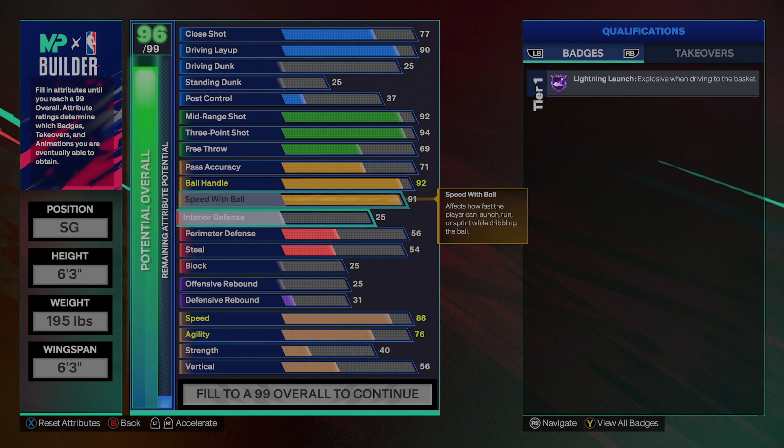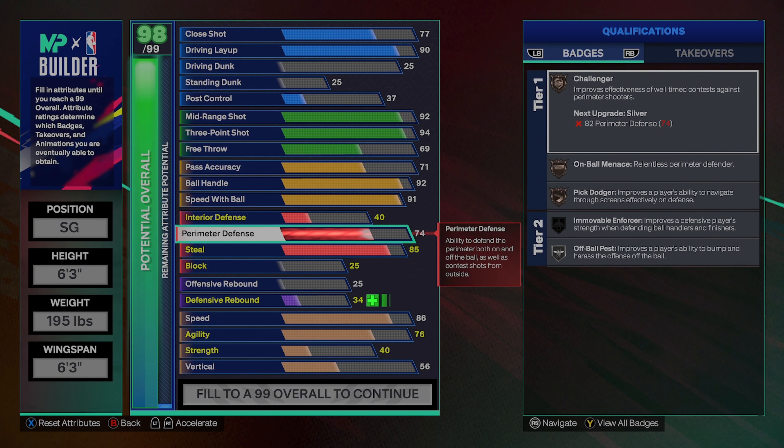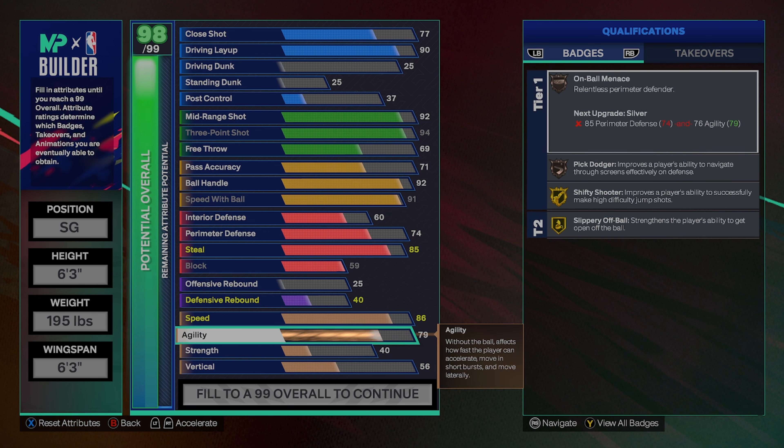For his defense, he only averages 0.6 steals per game, so we're going to give him an 85 steal, just because that's a pretty good steal rating in this game. And we're going to give him a 74 perimeter, just so that we can get all the defensive perimeter badges on at least bronze. We're just going to upgrade the interior and the block so that we don't get destroyed in the paint, and this will help us against people just trying to slash against us.